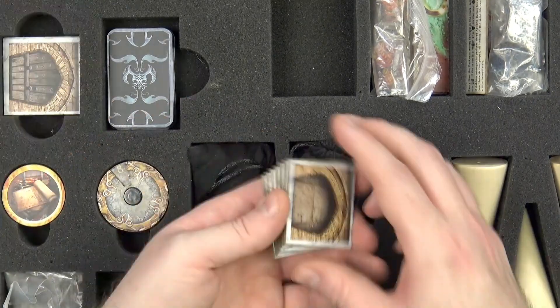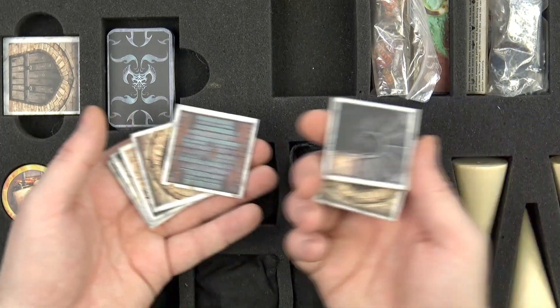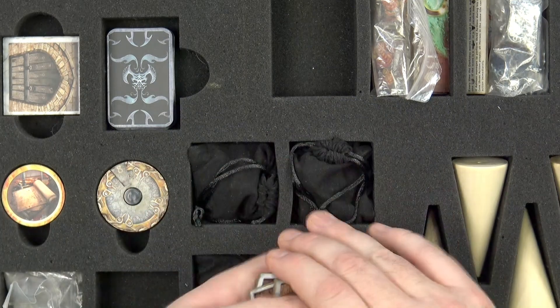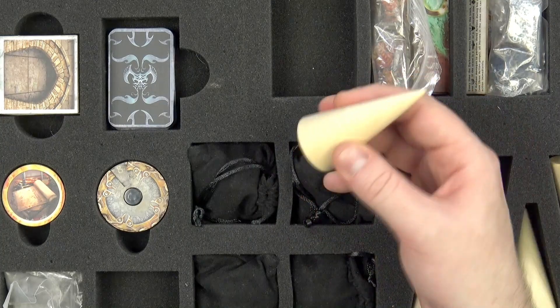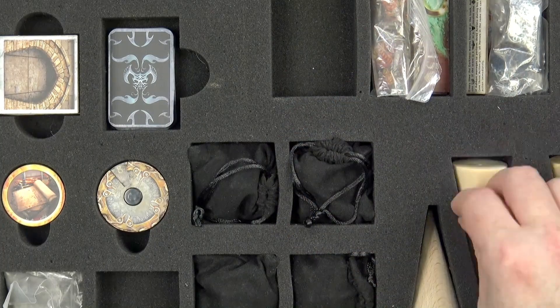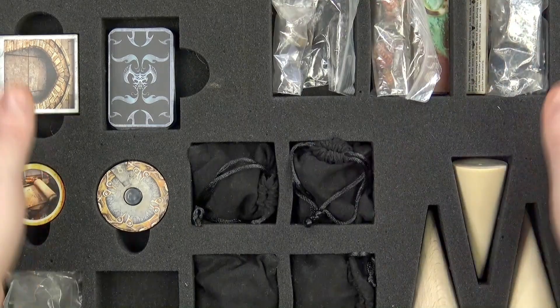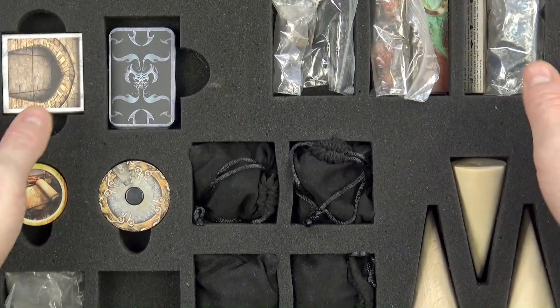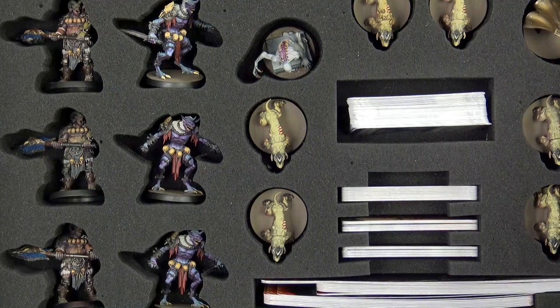You also have some doors, trap doors, and stairwells. These represent the cone of evil - certain scenarios will have particular places on the board that generate additional evilness that needs to be dealt with.